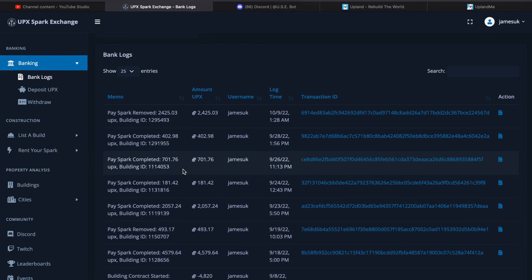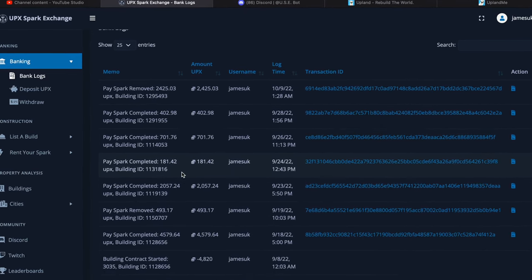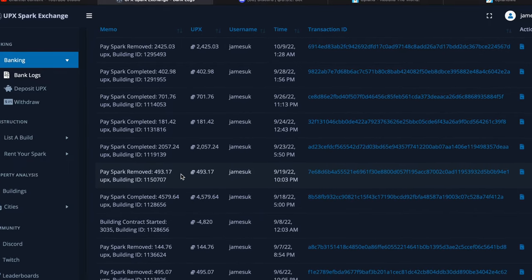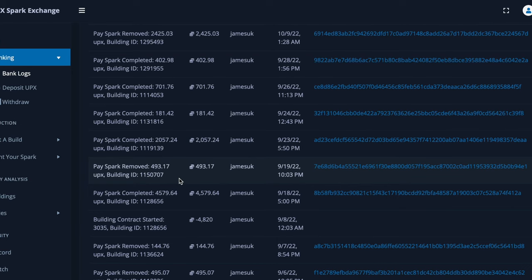If you log into UPX Spark Exchange right now — I'll screen record my laptop so you can see what I'm doing — you can actually see all the contracts. I bought this contract and they've paid me 2,425 UPX. This one's paid me 402 UPX, 701, 181.